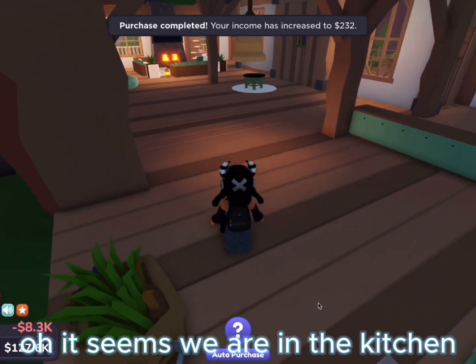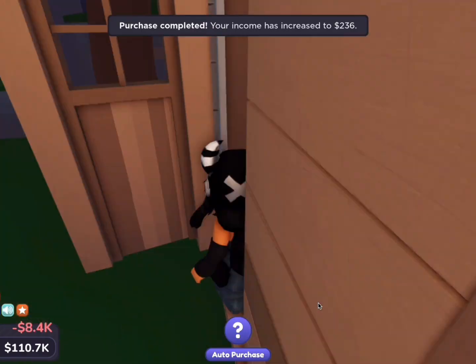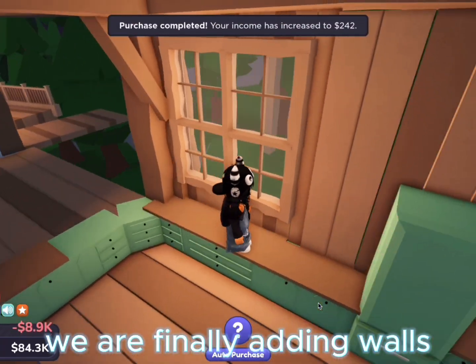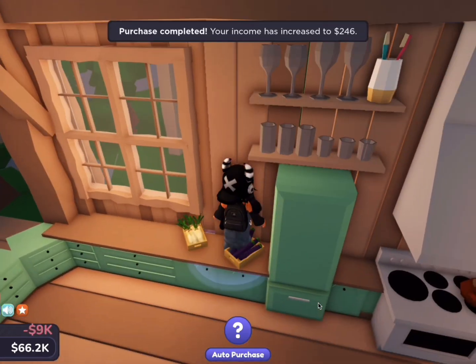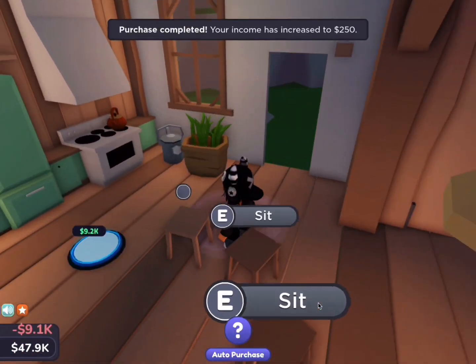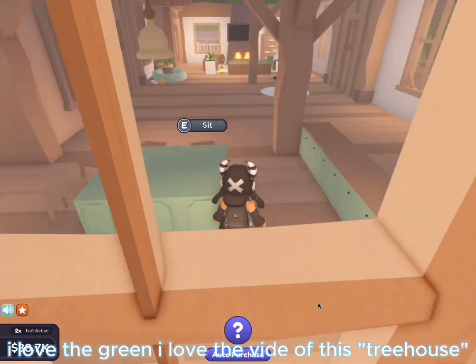Oh, it seems we are in the kitchen. We are finally adding walls! So expensive — almost 10,000, wow. I love the green, I love the vibe of this tree house.